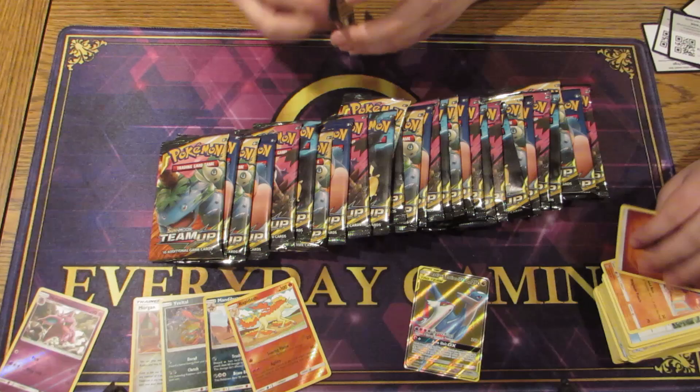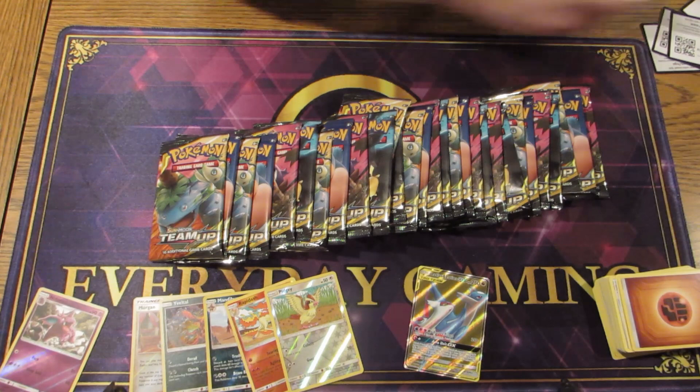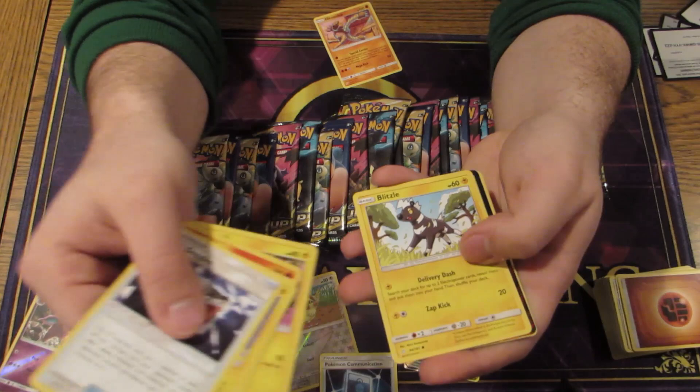Pidgey — oh, a reverse Pidgey. Hopefully we get to see a full art. Oh, we got a Pokemon Communication — that's another really good card, that's a really good card. And here is the Hitmonlee to go with the Hitmonchan. Communication's like, what, top 10 cards in the set? That's pretty good.